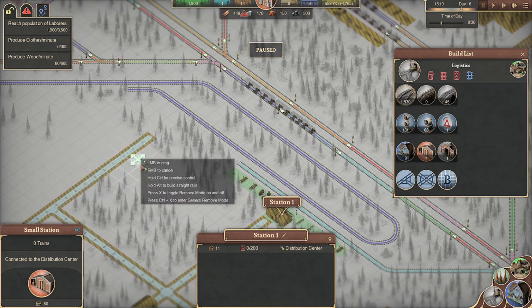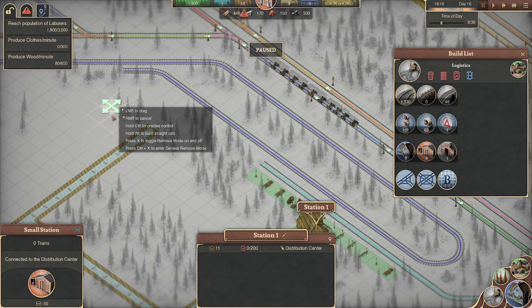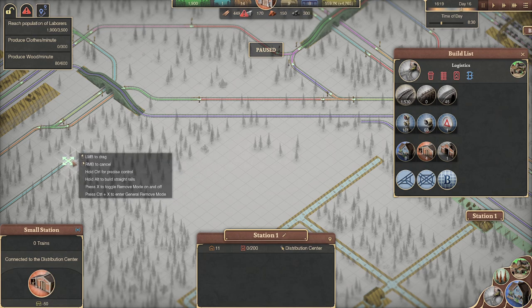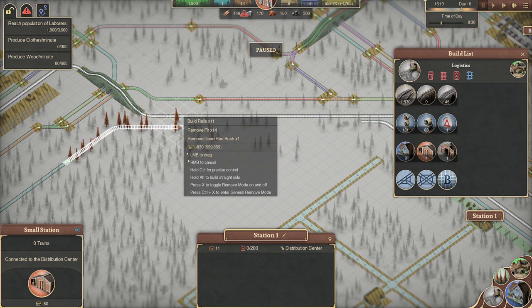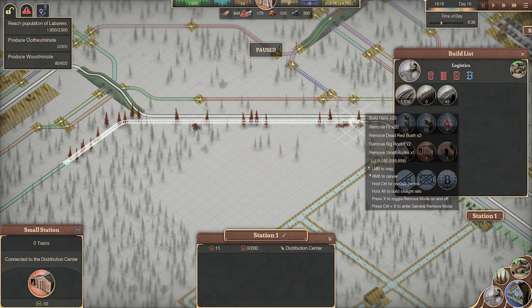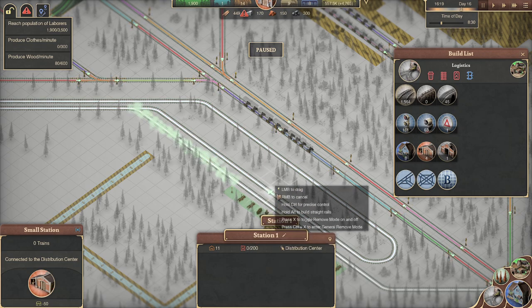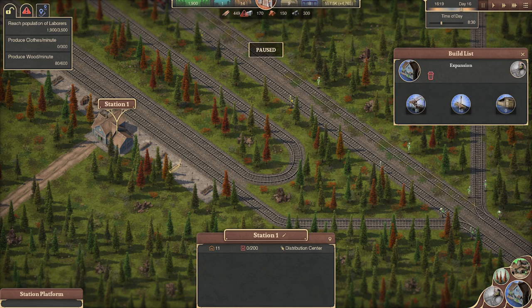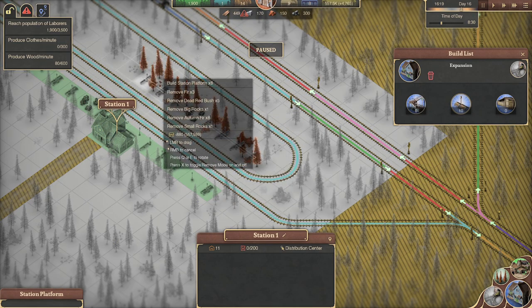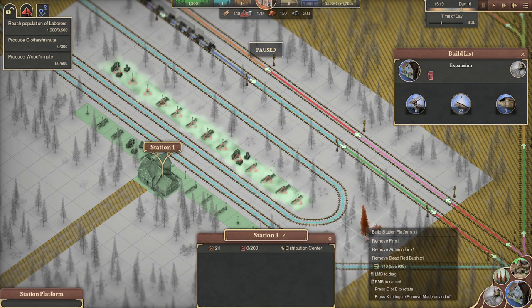We don't need it triple track — we can just branch off here. We could triple track it just there, that'll be fine. This is going to be heading up that way, and then we branch off to head to the warehouse. And bypass. That means we are going to need a platform on the other side. Yes, we can make that one a bit longer.